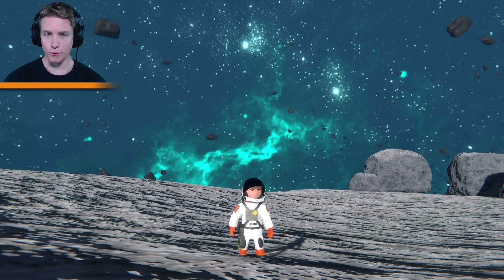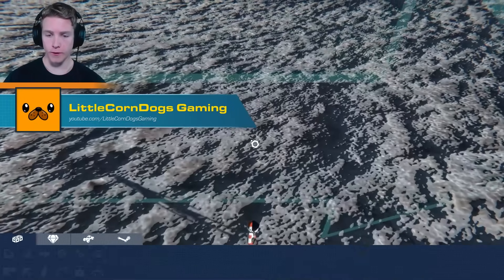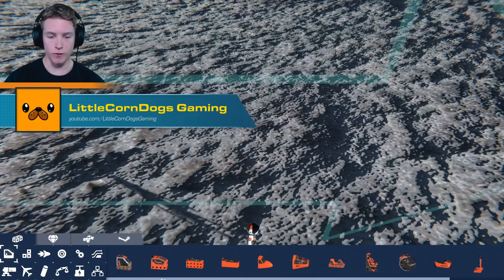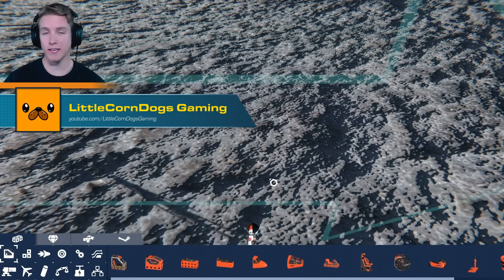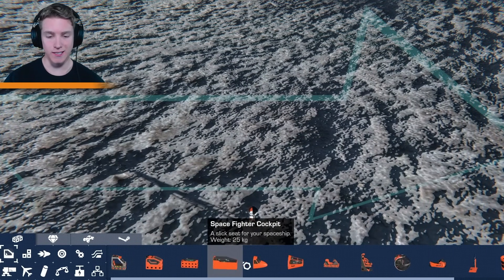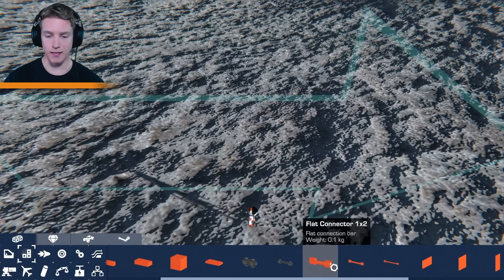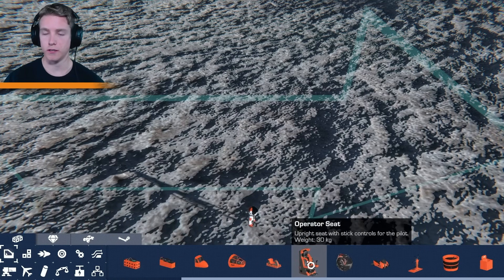Hello and welcome back everybody, my name is Little Corndogs and today we are making a space cruiser. What I'm thinking right off the bat is we have a lot of seats, but when I think space cruiser I think of something that's really heavy, something that someone probably lives on. So it's gonna be pretty big. Instead of one of these default cockpits or seats, I'm going to make my own with some blocks, and eventually put a go-kart seat or even the operator seat on the inside.